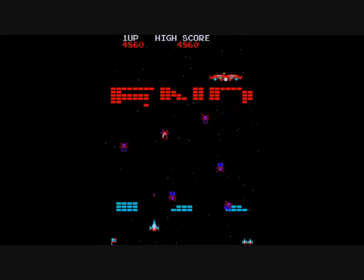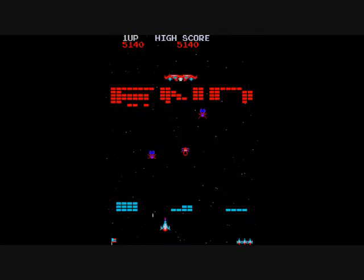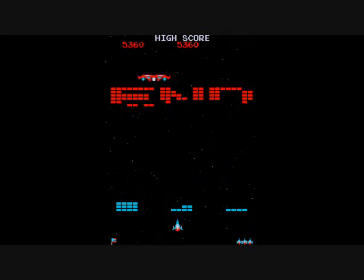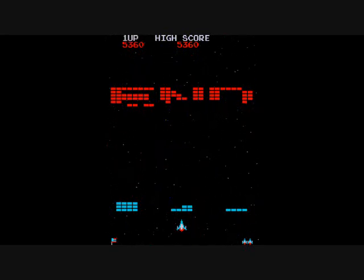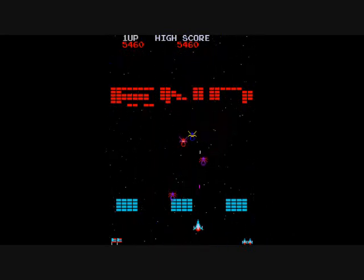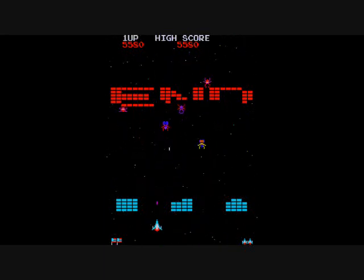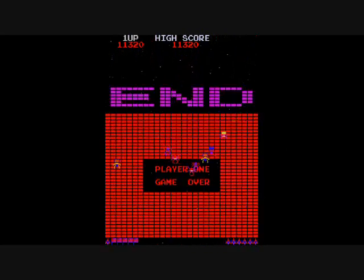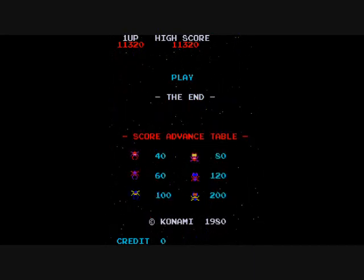You will eventually notice that the ship will start firing at you. In the Konami version, if there's just a single brick layer and an enemy tries to grab a brick off of that layer, you can shoot them from underneath those bricks. The scoring differs between versions: in Konami, the red enemy is worth 40, and then 80 if carrying a brick; the purple enemy is worth 60, and 120 if carrying a brick. And there they spelled the word END to end my game. The blue alien is worth 100, and 200 if carrying a brick.